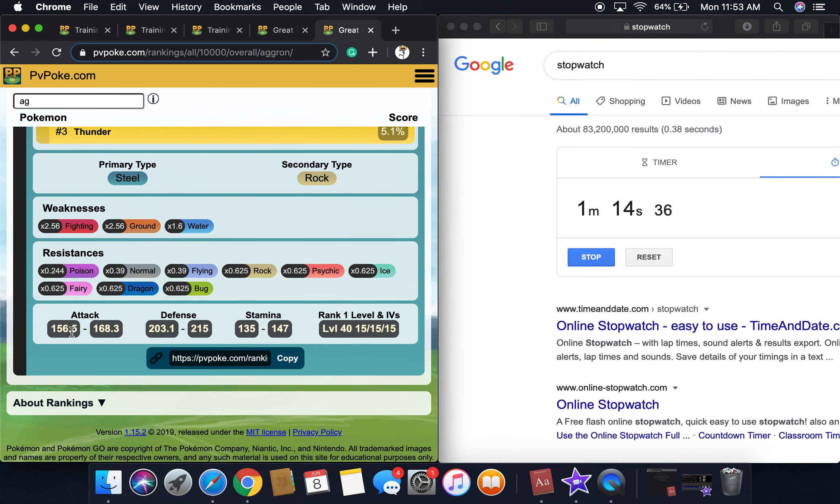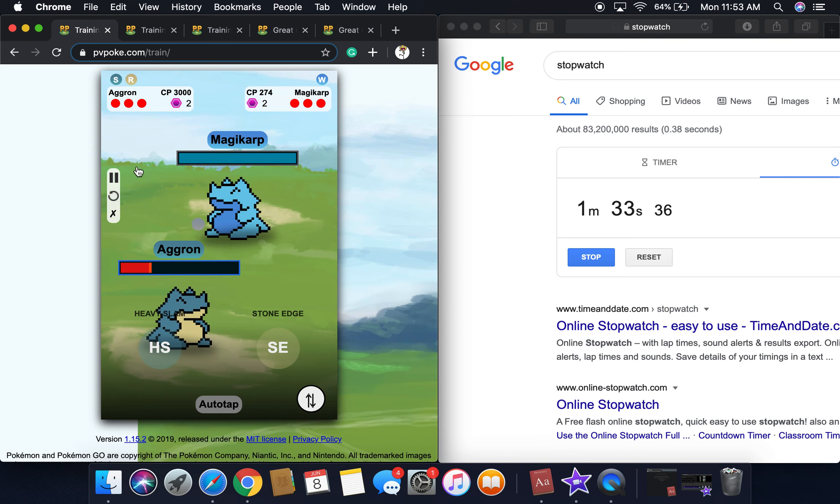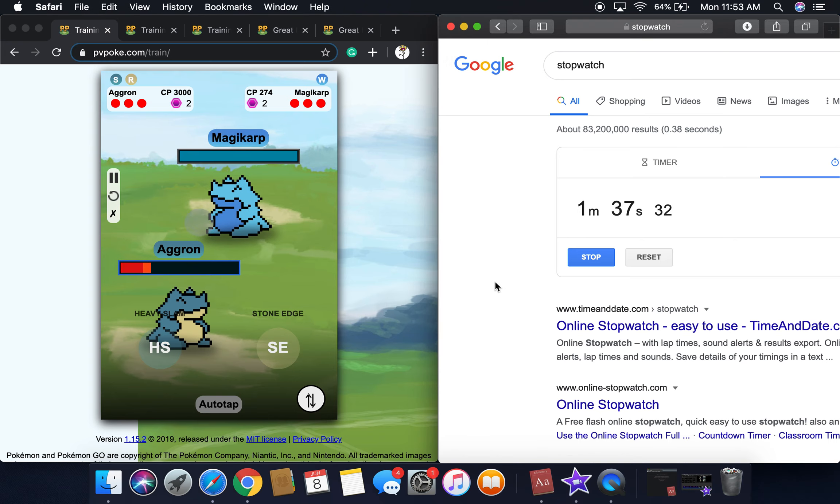Looking at more of its stats: Attack is 157 to 168, Defense 203 to 215, Stamina 135 to 147. Rank one — I just know this has to do with IVs, like it's level 40, 15/15/15.